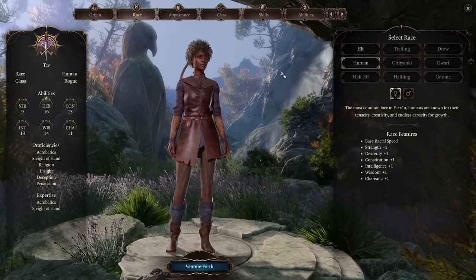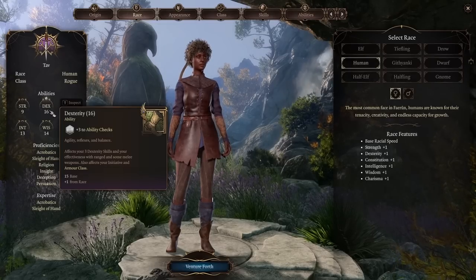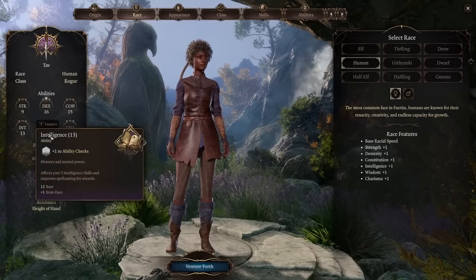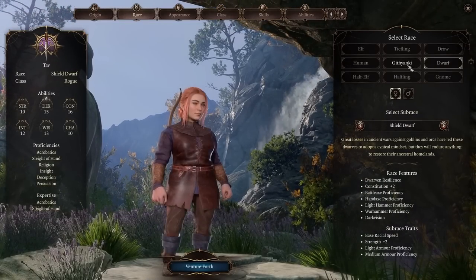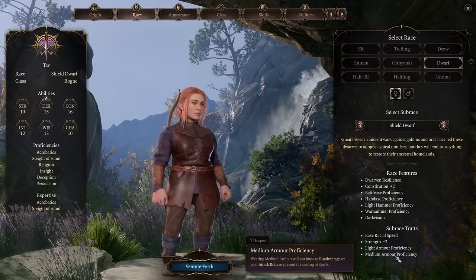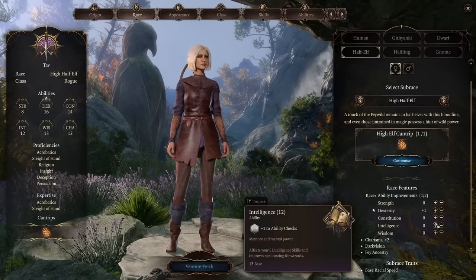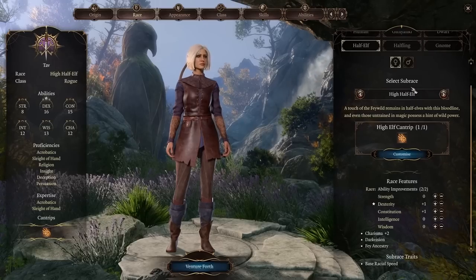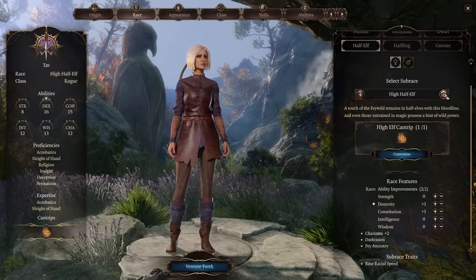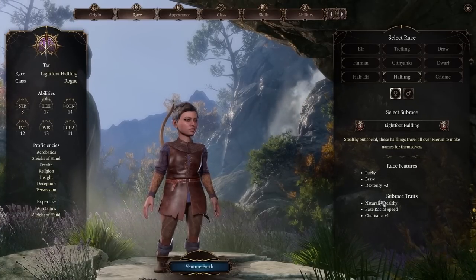I would usually avoid Humans for Rogues because when we get to ability points, we're mostly looking at pumping Dexterity as high as possible. Dwarves aren't ideal either unless you're trying to make a Strength Rogue and want medium armor proficiency. Half Elves can be basically any class — just go for Dexterity and then whatever stat you want with the bonuses of your elf subrace.